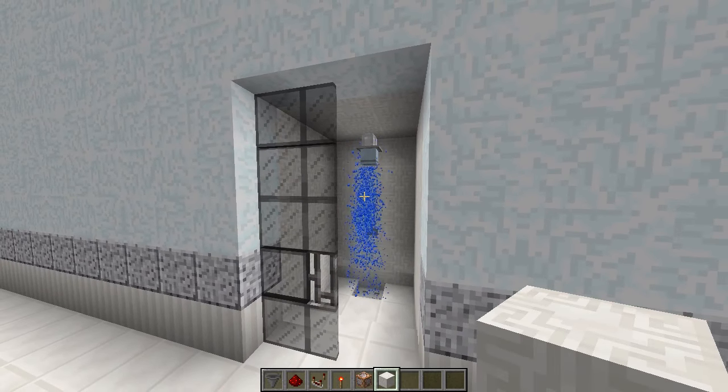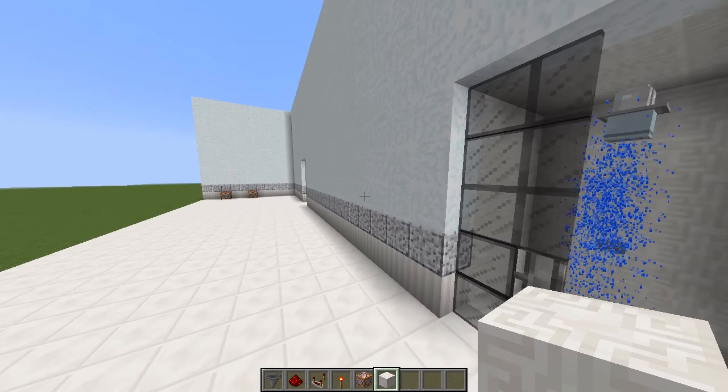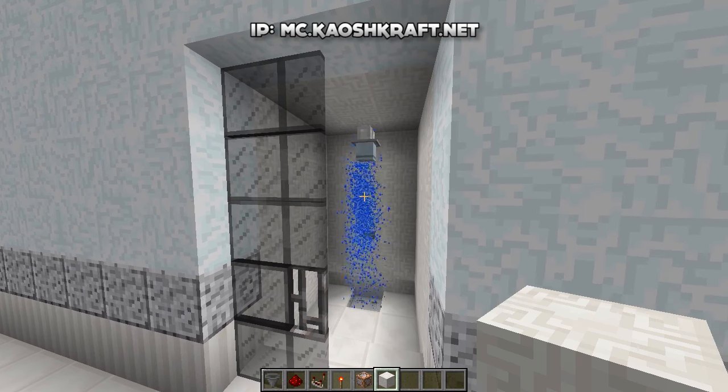There we go guys — everybody who requested it, there you have it: a functional working shower with two different versions, version one and version two. If you want to check out my Minecraft server the IP will be at the top of the screen and in the description: mc.chaoscraft.net — I'm on there pretty much every single day so if you want to come and say hello that is the best place to do it.